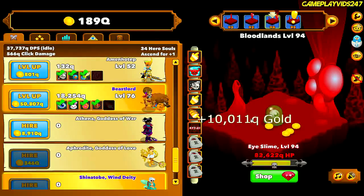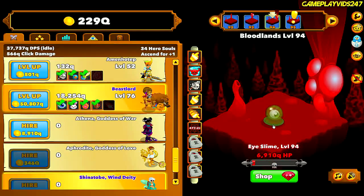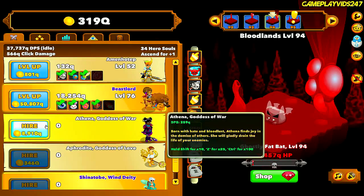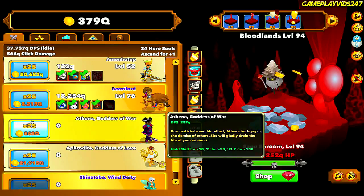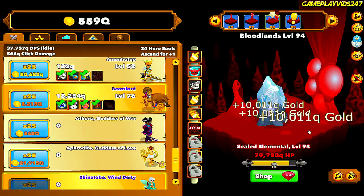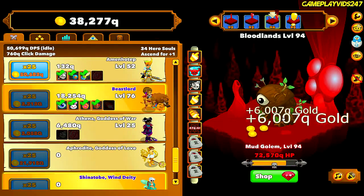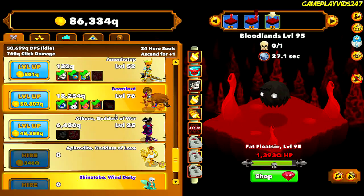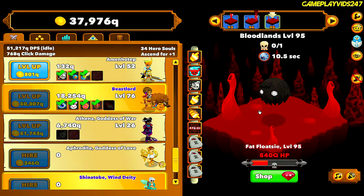We're still grinding on level 94 at the moment, just trying to save up a little bit more gold before I take down that level 95 boss. I reckon I might put some gold into the Goddess of War and maybe get her to level 25 — I need 563 Q for that. Now we should be able to idle down the level 95 boss. I think we just can do it; if not, I'll use Power Surge to take him down.